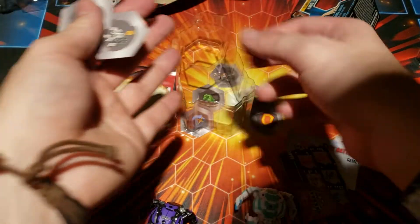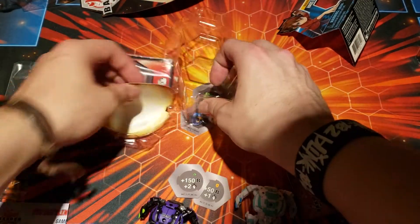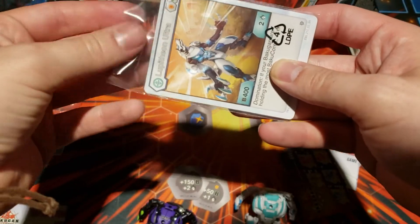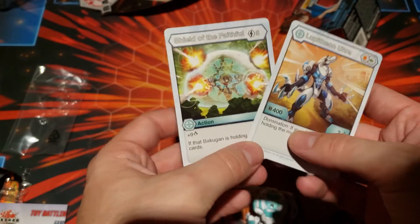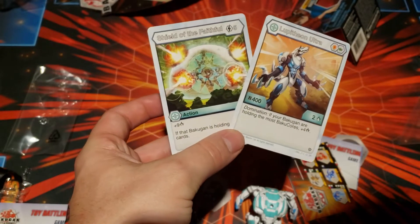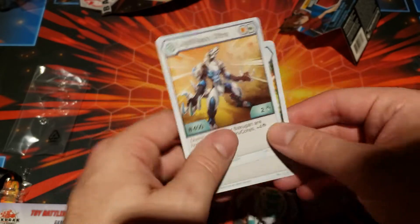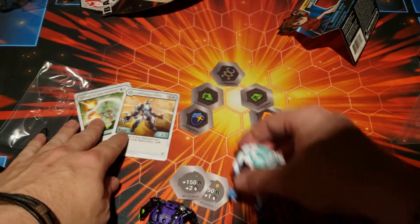What courses does he come with? Plus 50 and plus 150 — not terrible. His stats are not as good as the darkest, but his effect is pretty good. You get those two domination: if your Bakugan are holding the most walking course, plus four damage. It's an okay effect. I wonder what his evos are gonna be like.